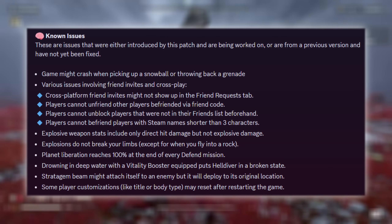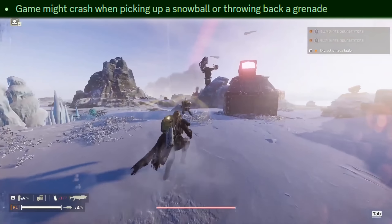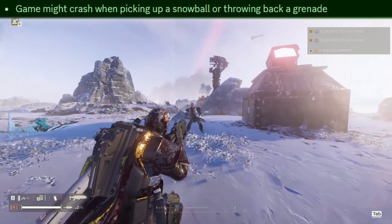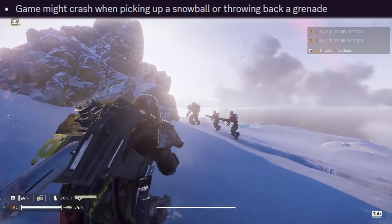Now for the final part of the video — let's talk about known issues still in the game that are actively being worked on. Unfortunately, the game can still crash when picking up snowballs and trying to throw back grenades. So for the most part, don't have snowball fights, and if enemies throw grenades at you, just run away because there is a chance your game will crash.